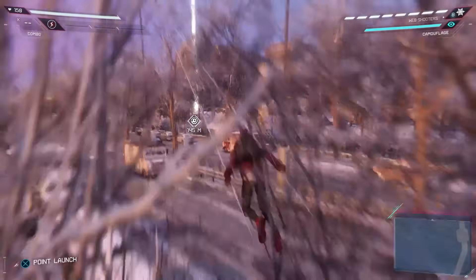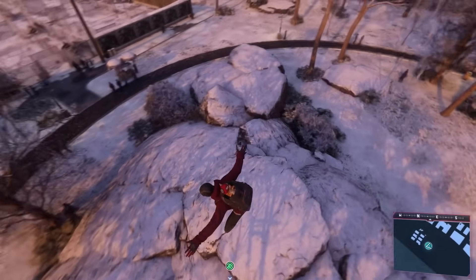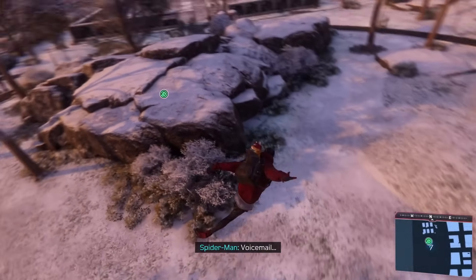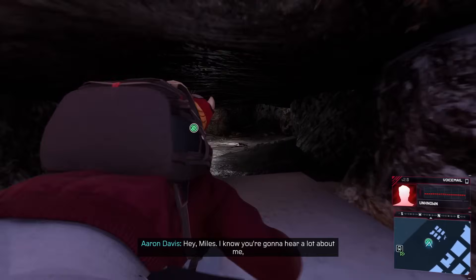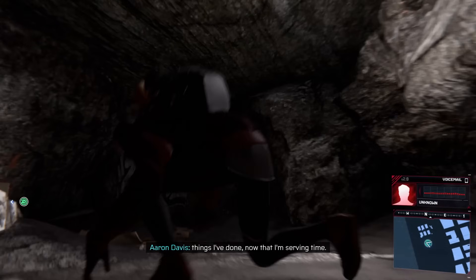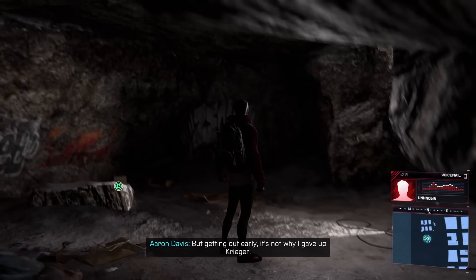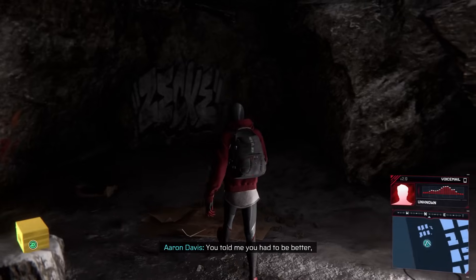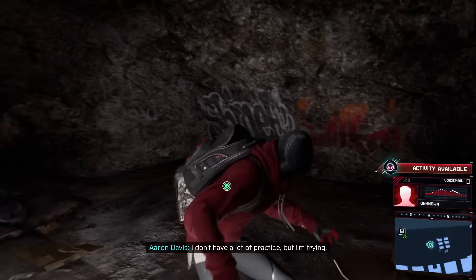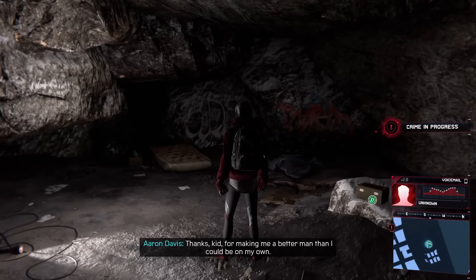Right over here - I guess under these rocks somewhere there's a little cave. 'Hey Miles - I know you're going to hear a lot about me, things I've done, now that I'm serving time. I cut a plea deal so it shouldn't be more than two years. Getting out early - it's not why I gave up Krieger. You told me I had to be better and that meant looking out for other people even if it cost you something. I don't have a lot of practice, but I'm trying. Thanks, kid - for making me a better man than I could be on my own.'